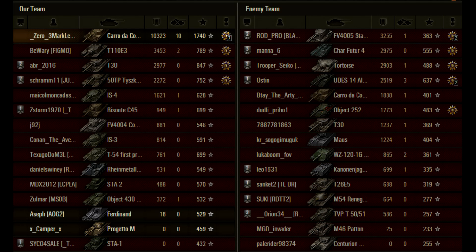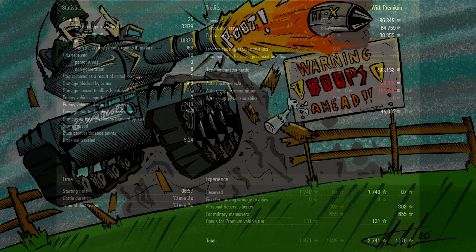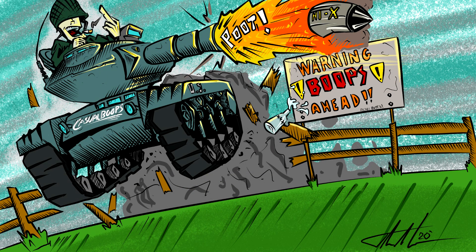Zero pulled a profit of 46,000 credits, but most of that is from battle payments and personal reserves. Without those, he'd probably be down about 45,000 credits — spamming gold is not cheap, especially in a tank with inaccurate guns. Hopefully this has helped you decide whether you want this tank or whether to play clan wars to earn one. Personally I wouldn't bother — I'd get a 907. Anyway, thanks to Zero for sending in the replay, and thanks for watching. See you in the next one!